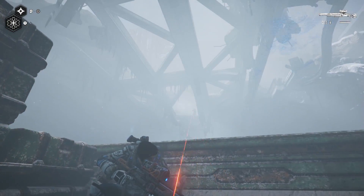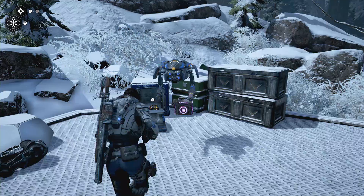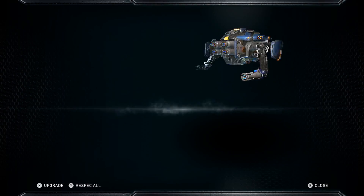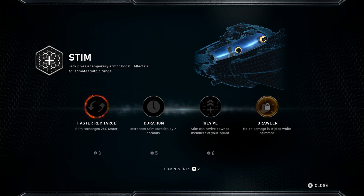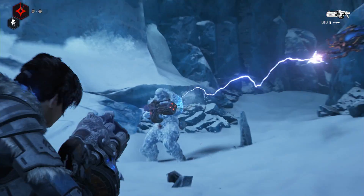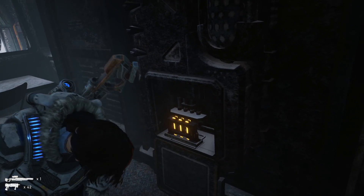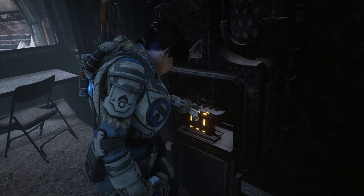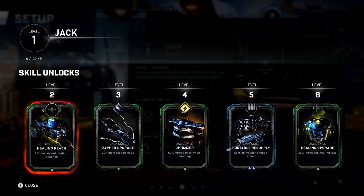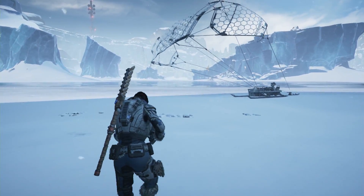How you fight your many encounters with enemies in Gears 5 is altered most by Jack, the franchise's R2-D2-like robot who follows you around opening doors and hacking computers. Jack now has a skill tree of abilities you unlock as you play and can use during combat. They allow you to do things like turn invisible to sneak up on enemies or stun enemies to force them out of cover. You'll spend a lot of time amping up Jack's abilities with resources you find in the game, which is one of several ways Gears 5 provides you the opportunity to adjust the game to the way you want to play it.